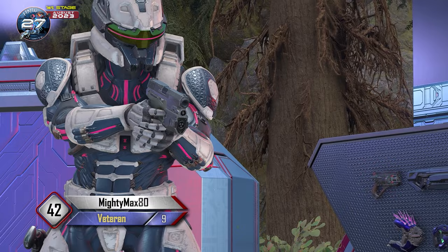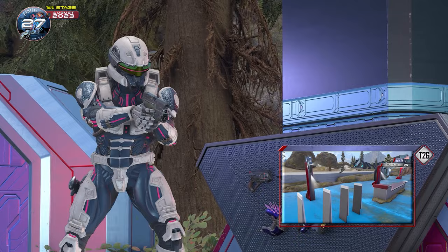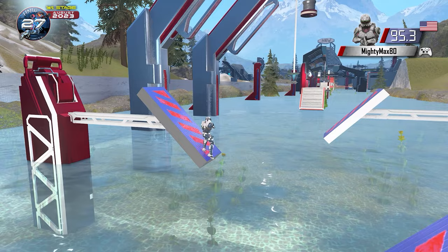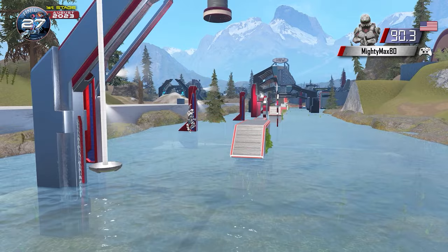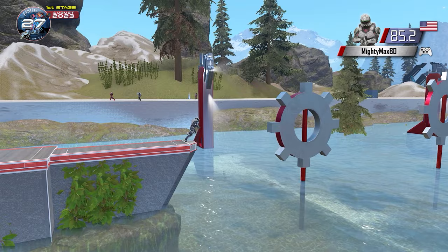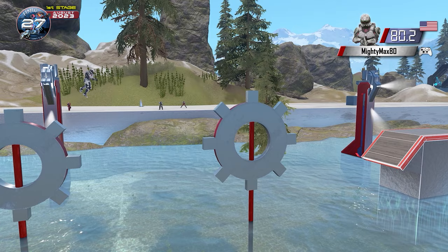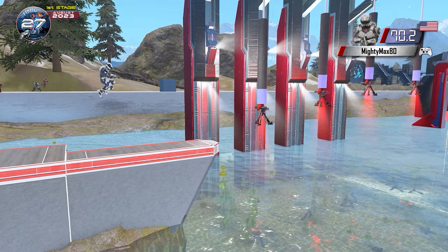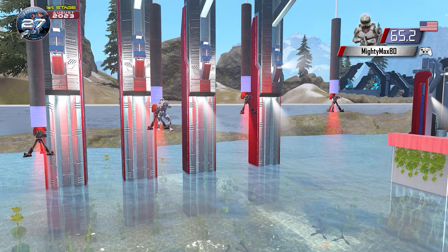Next up is MightyMax80 making his ninth appearance. This veteran had a shockingly early exit last tournament, failing the Bridge of Blades. Before that, it was two Stage 3 appearances in a row. So MightyMax is trying to get back to his old form. He's off to a good start getting through the Step Slider. Now for the gear grind — he gets a nice big jump and makes it across. MightyMax goes for the dismount and he's got it. Now for the turret jumps — if he can beat this obstacle, he will improve over his run from last tournament. He's on to the third turret, big jump to the fourth, and an easy jump to the dismount.